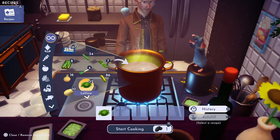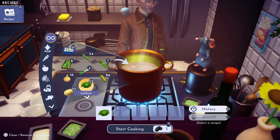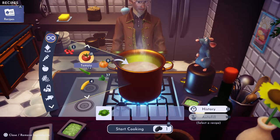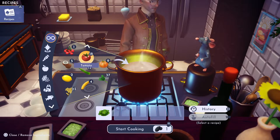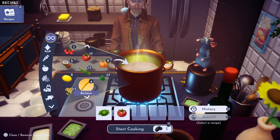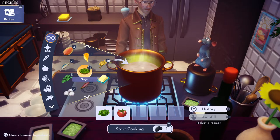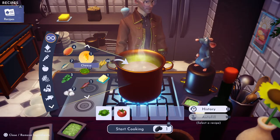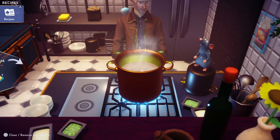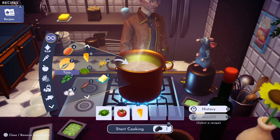Get the lettuce from the Peaceful Meadow Goofy stall, then I'm gonna do tomato. You get the tomato from Dazzle Beach Goofy stall. Then we're gonna throw in the cheese — there it is — and some basil.